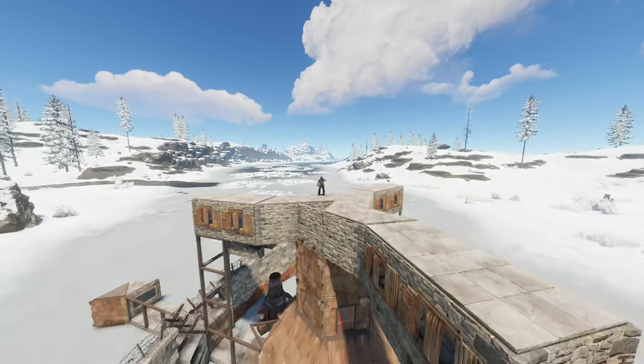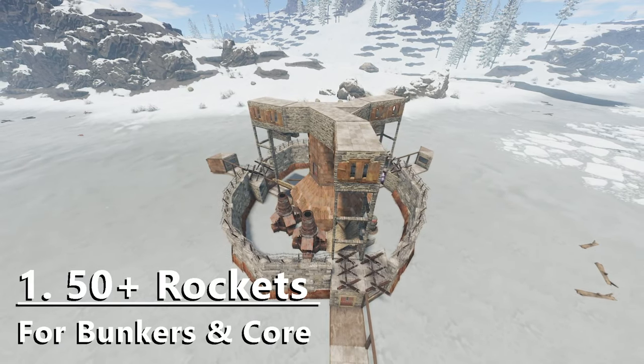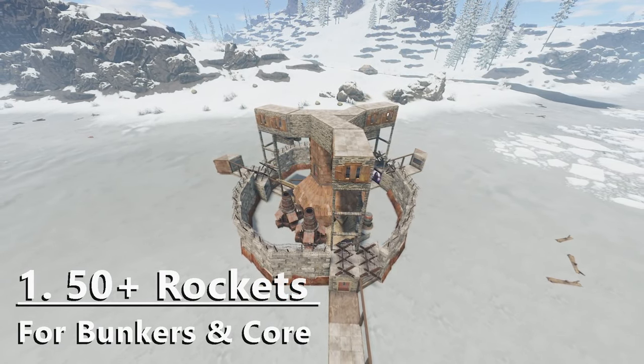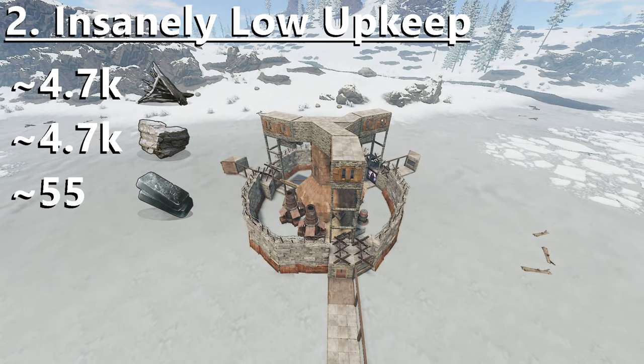Hello! So let's get straight to the point. Here's why this is THE DREAM TRIO BASE. It's a 50-plus rocket raid, meaning that on a TRIO server nearly nobody can touch it, but it's very cheap to build and maintain for that strength.